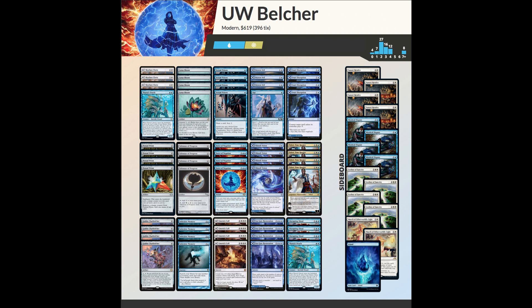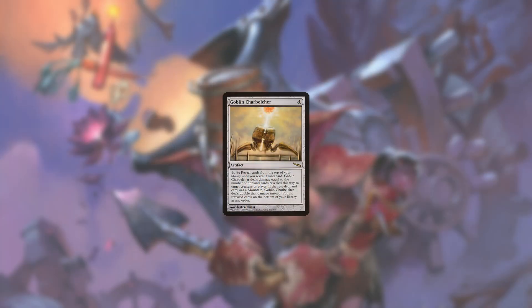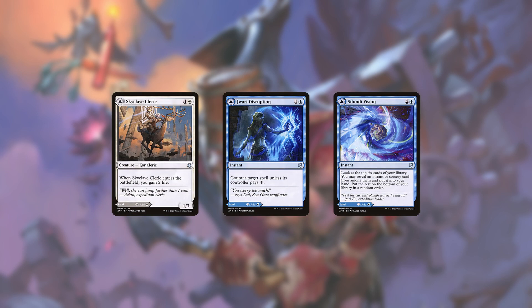But you probably knew that already. What you might not have known is the deck can be built as a blue-white variant rather than the normal red-green version. Charbelcher mills you until you hit a land and deals that much damage to the opponent. The deck makes use of modal double-faced lands, which have a front side that technically don't count as lands, to mill your entire deck and deal that much damage.